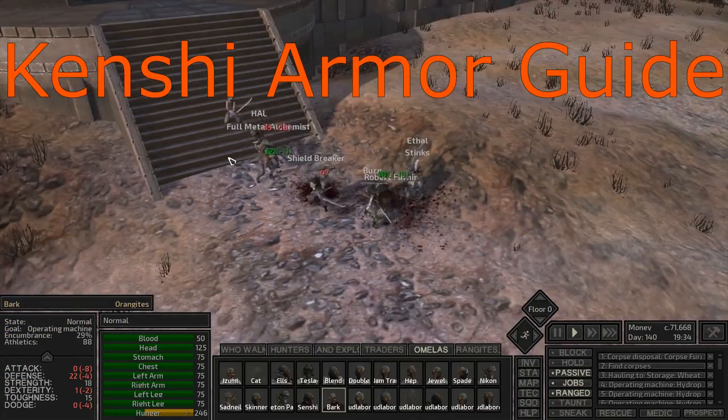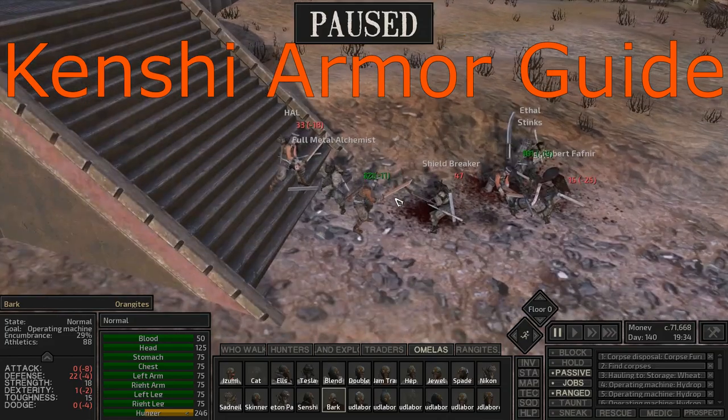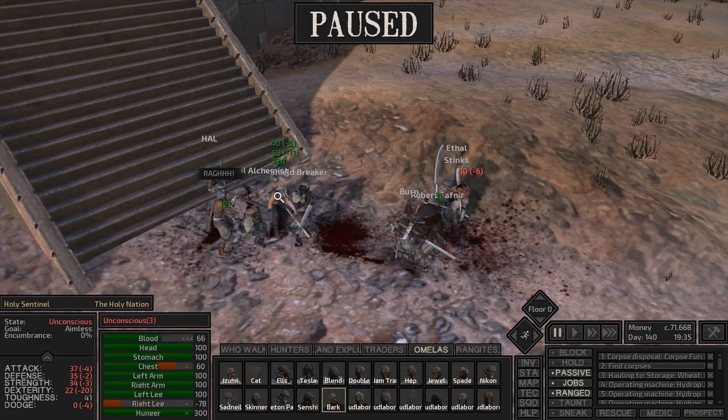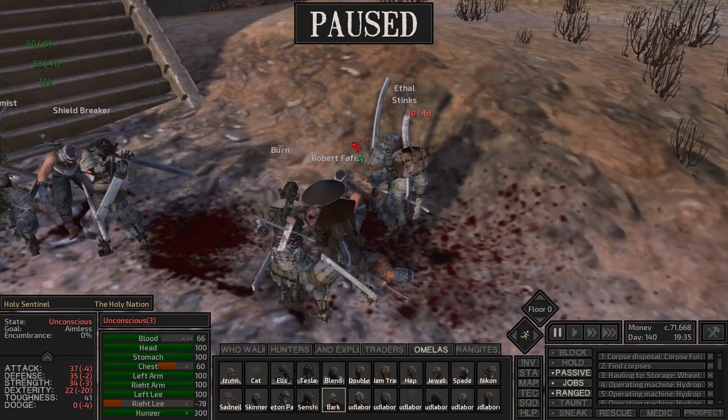Hey, Orange1 here. In this video we're going to go over armor values and how that works in this game. I just wanted to start off with a little bit of combat to highlight some things. This first number here is the actual damage being dealt, and then we've got armor which is reducing some damage — so I wanted to show off what that looks like.